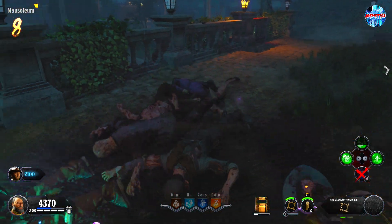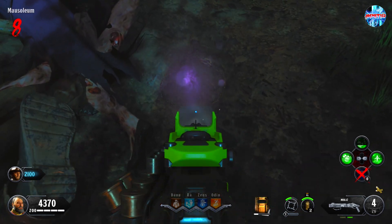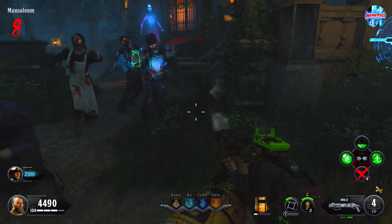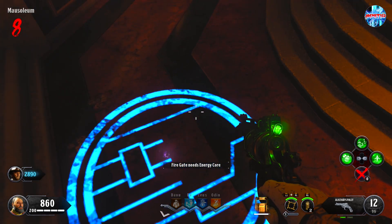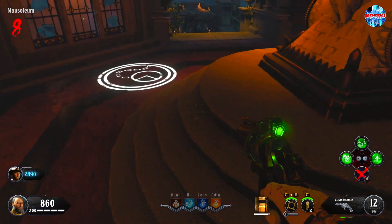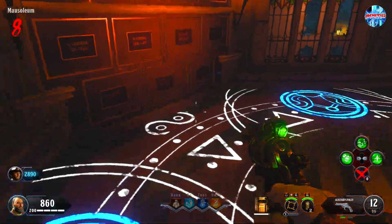Those four pieces of jewelry will be used in the perk room right here in the mausoleum. Walk up to each of the four circles around the perk machine and place down the jewelry by simply pressing square. This now creates a mini vampire zombie sacrifice room. Your final job is to get anywhere between four and seven vampire — and specifically vampire-only kills — in this room. Once you get enough, you'll hear a sound indicating you've completed this step.